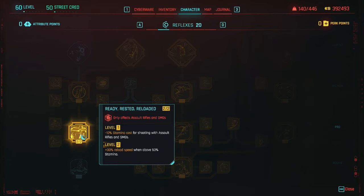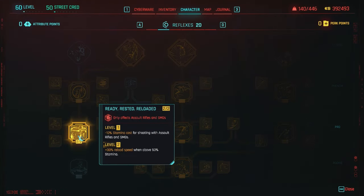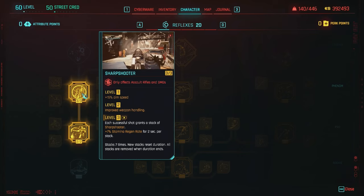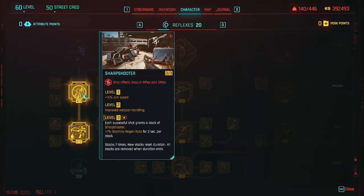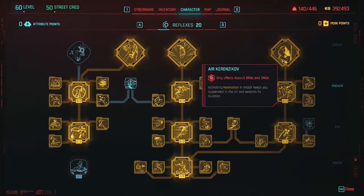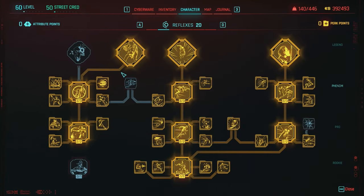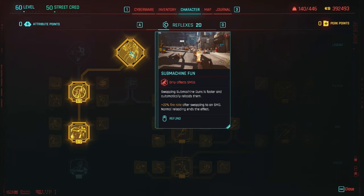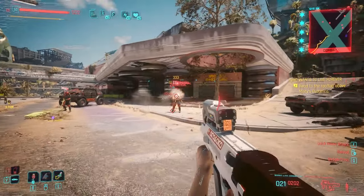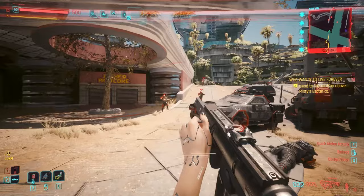The left skill tree under Reflexes is all about assault rifles and SMGs. We're going to use double SMGs, and there's a reason for that. Definitely max out Ready, Rest, and Reloaded. You want Tunnel Vision, Spice of Life, and Mind Over Matter. Max all the way up to Sharpshooter — each successful shot gains a stack of Sharpshooter: plus 7% stamina regen for 2 seconds per stack, stacking up to 7 times. You definitely want Shoot to Chill, Spray and Play, Practice Makes Perfect, and Gun Dancer. The main one is the legendary perk — Submachine Gun Fun: swapping SMGs is faster and automatically reloads them, plus 22% fire rate after swapping to an SMG. Normal reloading ends the effect. So you can switch between both SMGs, have them auto-reload, and have an increased fire rate.